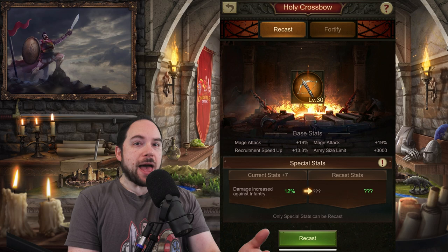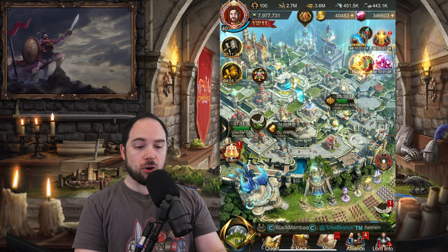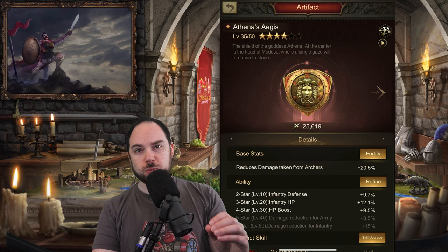This is really just one of many systems in War and Order that allow you to customize how hard every single one of your armies hits, because these buffs and bonuses apply to literally every army that leaves your city. One other area where you can do a lot of customization, similar to equipment, is something called artifacts. Artifacts apply a series of stat bonuses — my favorite is currently Athena's Aegis.